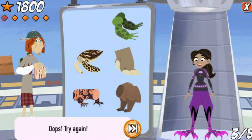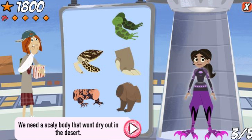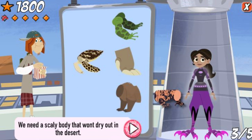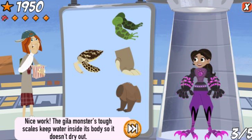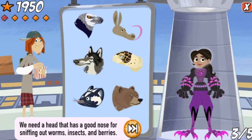We need a scaly body that won't dry out in the desert. Oops! Try again! We need a scaly body that won't dry out in the desert. Nice work! The Gila monster's tough scales keep water inside its body so it doesn't dry out. We need a head that has a good nose for sniffing out worms, insects, and berries.